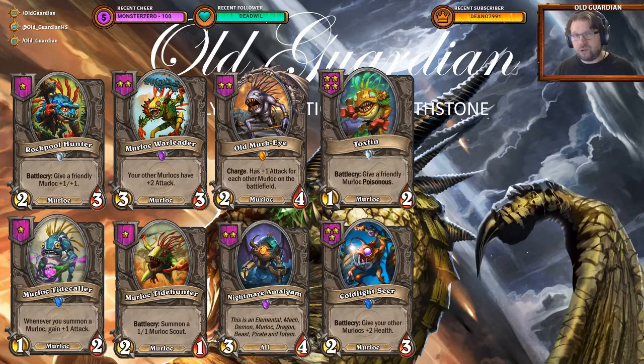In Battlegrounds, Primal Fin Lookout cannot discover itself — it can discover itself in regular Hearthstone, but not in Battlegrounds. If you're running a Murloc composition, getting Murloc buffs like Goldlight Seers can be good. Having Nightmare Amalgams can always be good, and you already need to have one Murloc on the board to use it, so Amalgam is likely at least the Murloc you have. Or if your Amalgam still lacks Poisonous, you might want to look for a Toxfin.